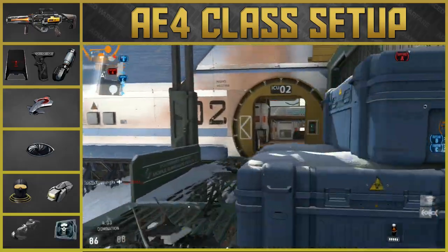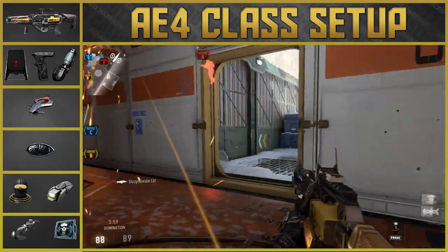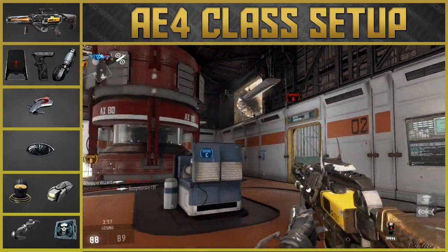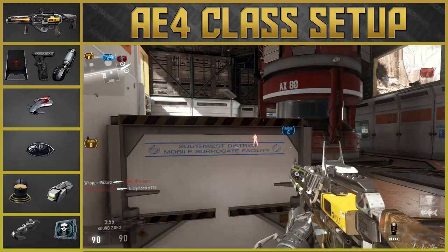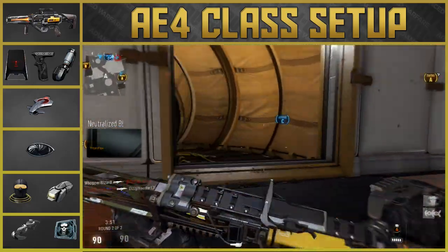For score streaks, what I like to run is the UAV and System Hack. For the UAV, I use Threat Detection, Extra Time, and Speed — that's definitely the go-to UAV setup in my personal opinion. For System Hack, I just run the plain setup and get it at 600 points.